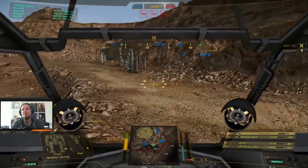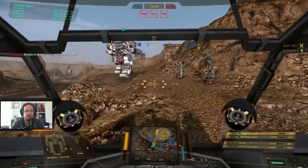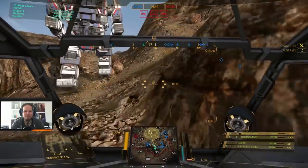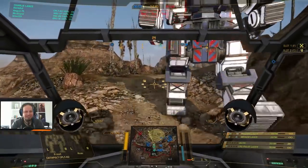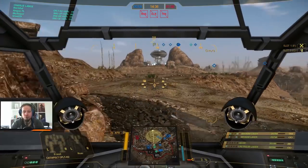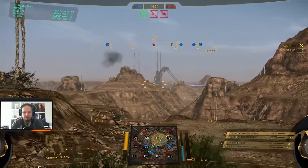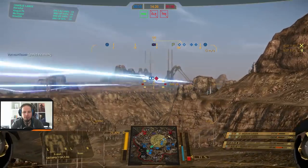Second game. We are playing Domination on the Canyon Network. We are going to the circle, of course, trying to go around Delta-4, probably right side. Wrong button — that was what I wanted to do.